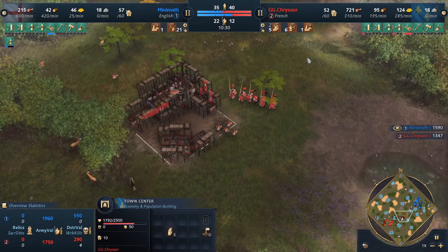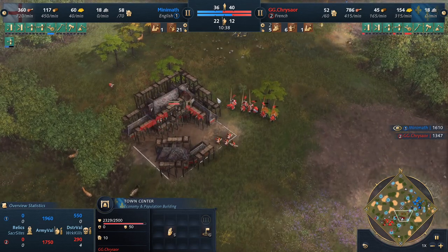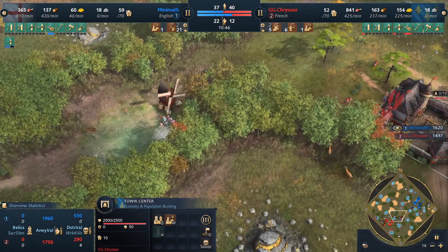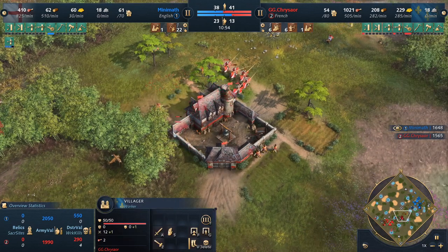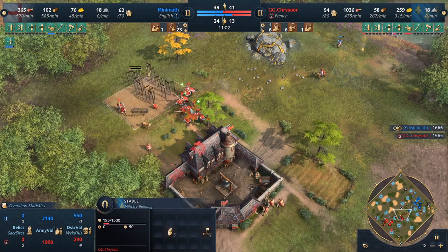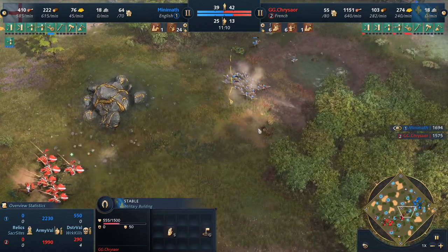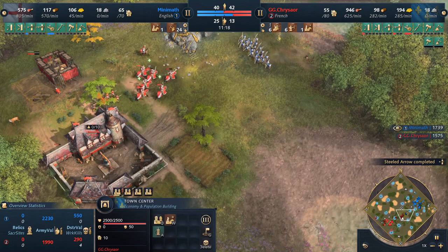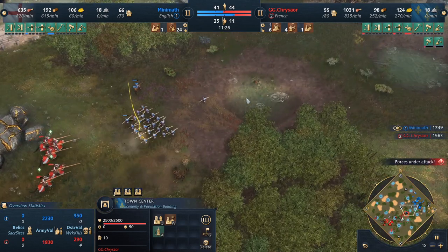The French with the aggressive town center going for that boar and those deer — if it can be defended, it will be a very strong point and will also secure the French this gold. They secured 2,000 food from that boar, and all these deer are going down too. Stables going up front, the Chivalry bonus coming in. You do not want to fight six knights with archer support backed by a town center. But Minimath's macro is great — losing a knight is a big deal for the French.